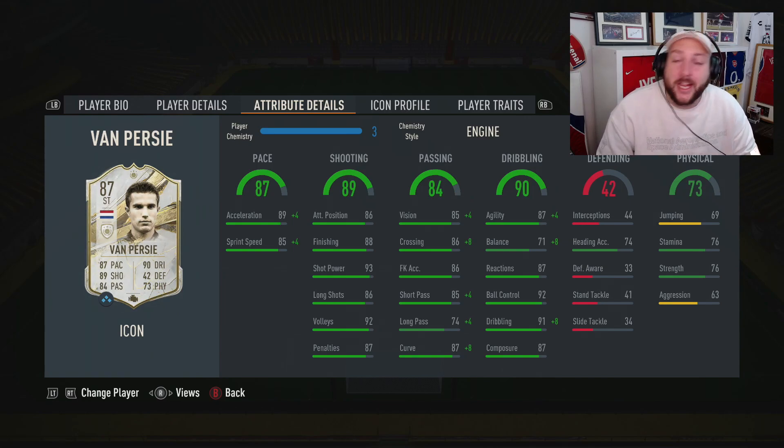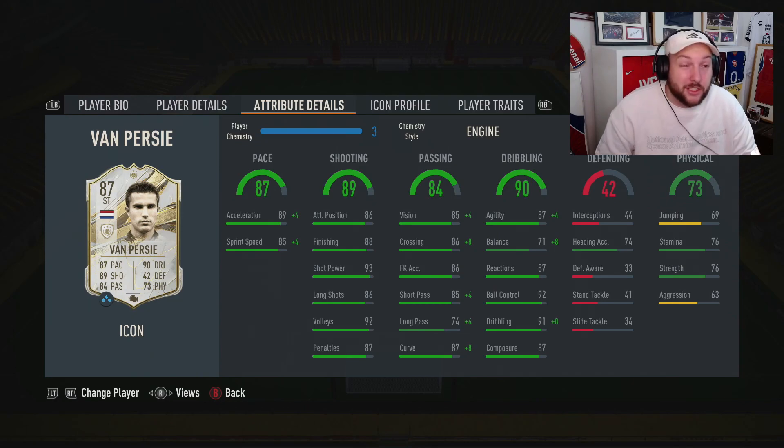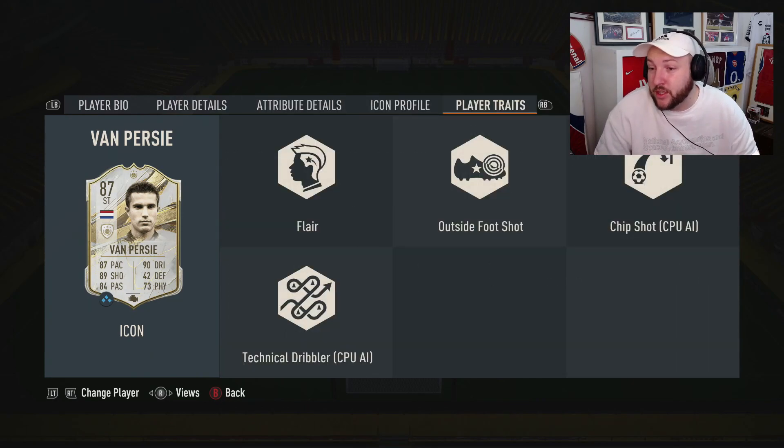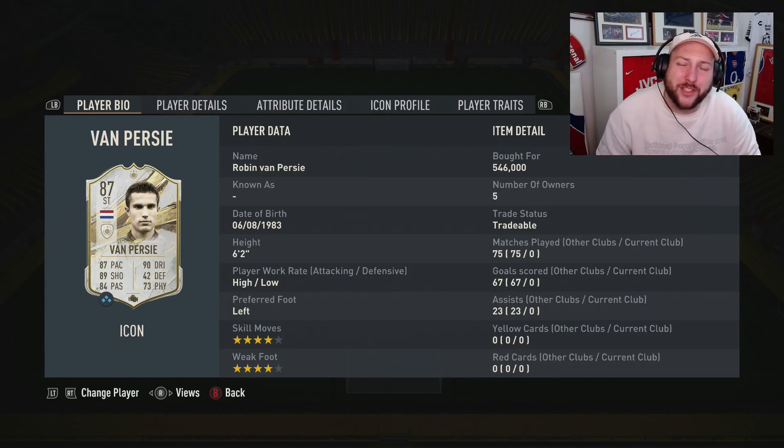We've gone for an Engine today just to really boost up his agility and balance a little bit more, considering he is six foot two, and to boost his pace as well. In terms of traits, he has outside the foot shot and that's about it. I paid about 546,000 coins for him, but I'll cover chem style pricing and what I thought of the card at the end of the review on Footbin.